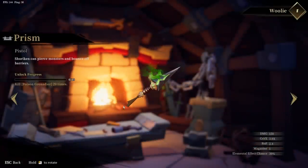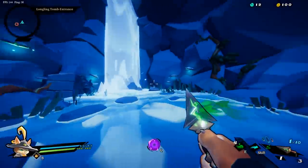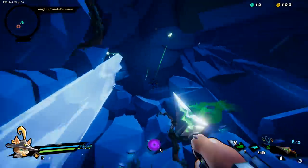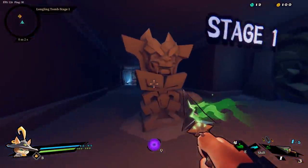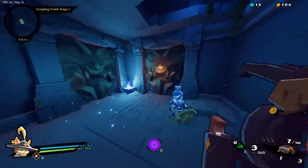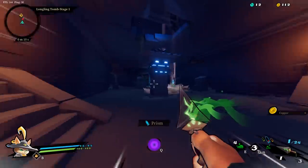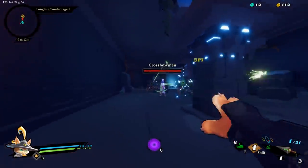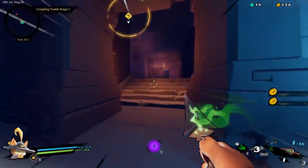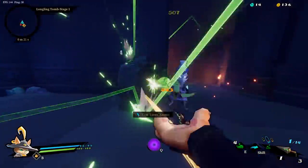Last but not least is the Prism, or what I like to call the kunai — shuriken, dagger, kunai, it's all the same thing when you're talking about this weapon. Its most interesting feature is having only one shot per magazine, so it doesn't ever need to be reloaded and thus cannot roll any reload inscriptions. This opens up the potential rolls to include more chances at god tier ones. The Prism's main strength lies in its fast projectile speed and high crit damage. The daggers travel very quickly, can pierce through enemies, and have a 3x crit multiplier, so if you hit the weak spot it deals some very nice damage.